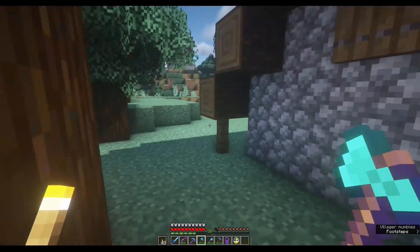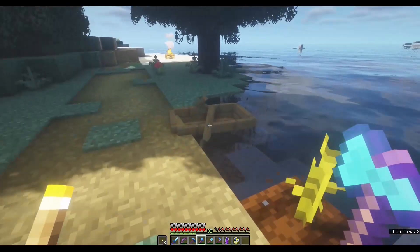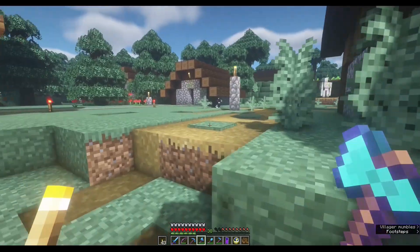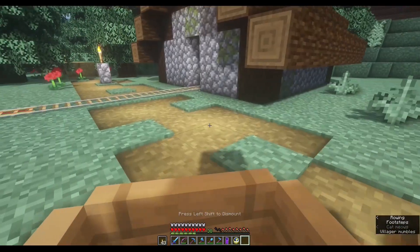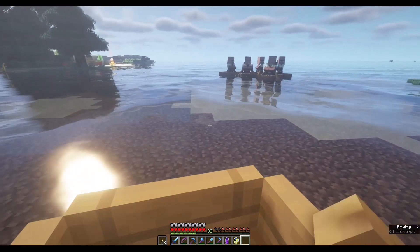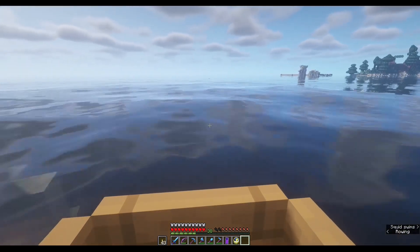I will get back to my base area and do some trading to make more emeralds, because I have been saving emeralds for getting more books — like Unbreaking, Efficiency, Fortune — and I need to unlock more books for the future. I also need to go to the Nether sometime soon. I need to find a Nether Fortress because I need to make an Ender Chest. I also need Blaze Rods for Ender Chest as well as brewing.